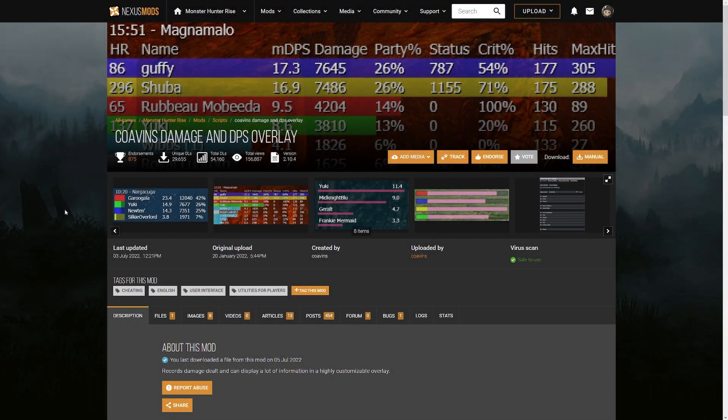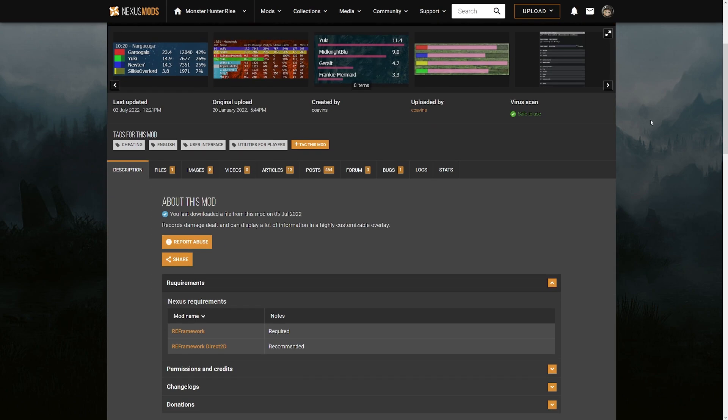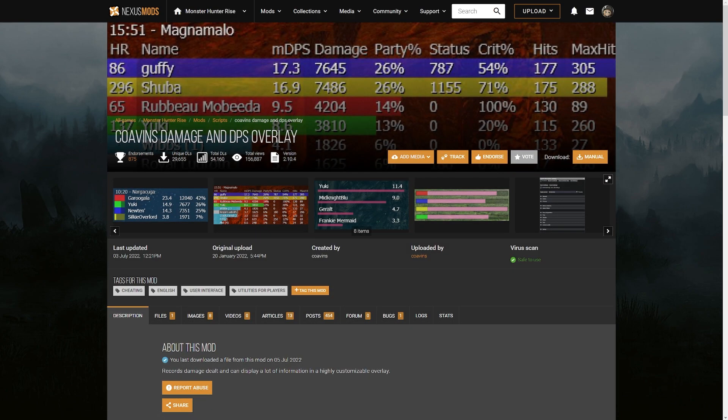To start off with this modding tutorial, you're going to want to firstly go onto the Monster Hunter Rise Nexus mods page and either sign in or sign up for a Nexus mods account. I've already signed in here. If you have a login, just sign in. If you're new, then sign up — it's free to do so. And once you've done so, we can go to Coven's Damage and DPS Overlay, which is the first mod I'm going to suggest you try out.